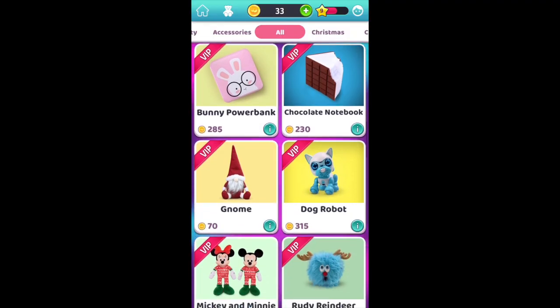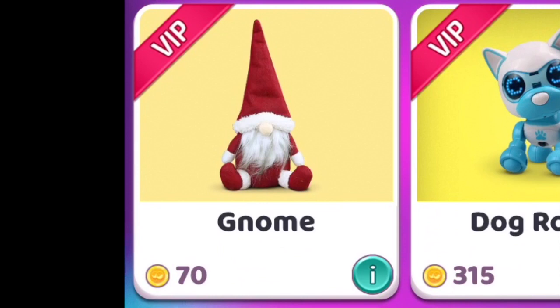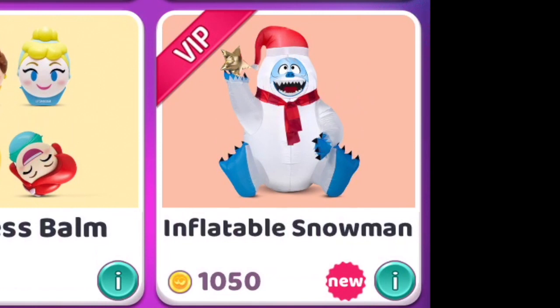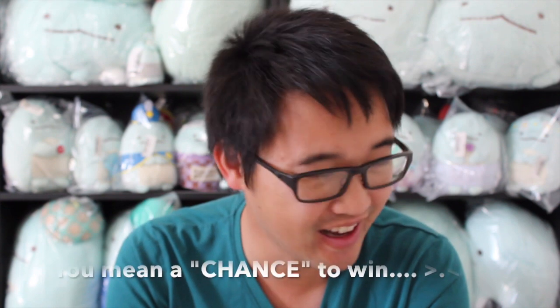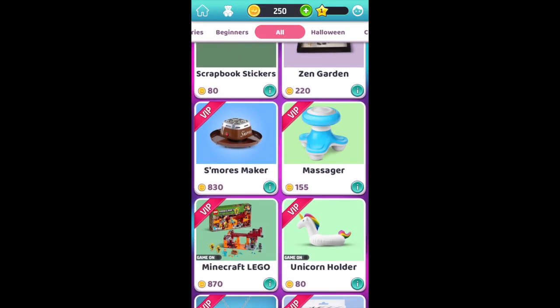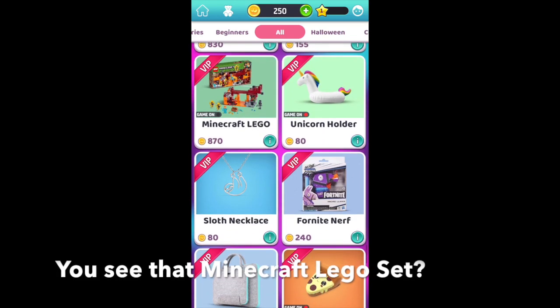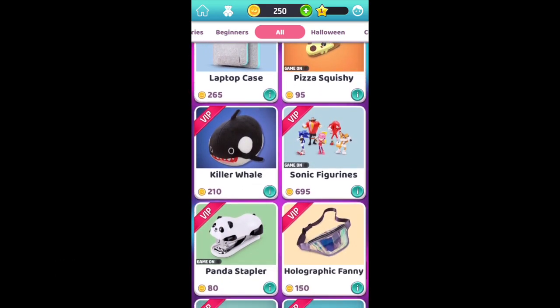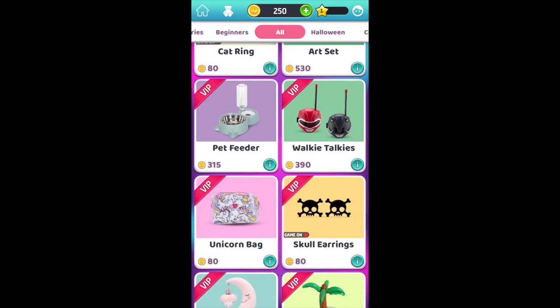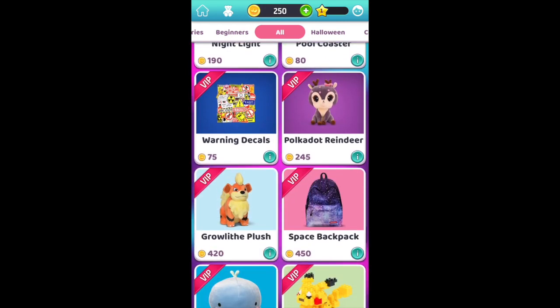For the machines I pointed out earlier, 70 coins to play would be equivalent to about 90 cents. So that would mean the machine that costs 1050 coins would cost around $14. Yes, I calculated that right — $14 per play for an inflatable snowman. I mean, granted we are recording this during the winter season, but still, that's a lot of money. That's just how it is for this game. On average, I've noticed most of the games range between 100 to 300 coins, so you're most likely going to spend around $1.50 to $4 per play, which is pretty average for online Korean games or even if you went to a real arcade.